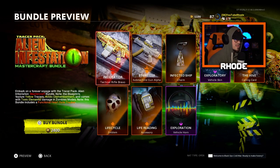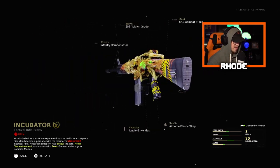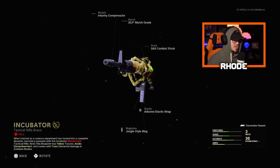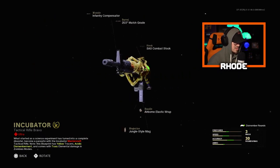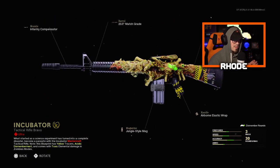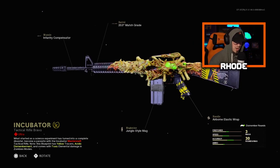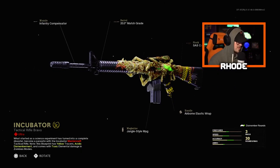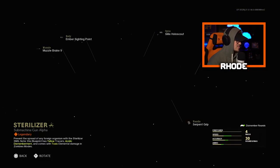Let's take a look at this bundle. The Incubator tactical rifle, which is the M16 — they had to do this after the nerf, especially in Warzone. This is an ultra mastercraft and it reminds me of Stranger Things, like the little arms on it — it just has that vibe for me. I wish there was another camo on the weapon besides black. I think a dark red would have looked really cool. I'll be putting camos on it to showcase.